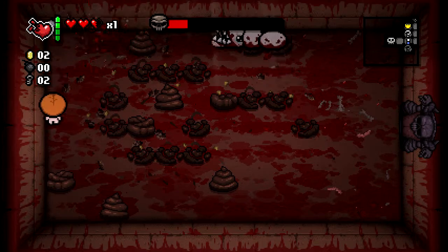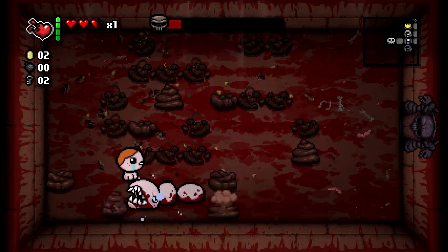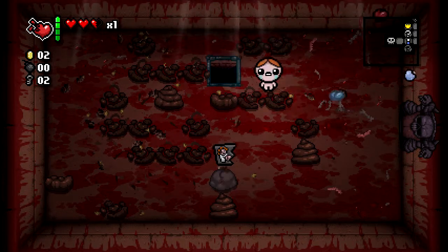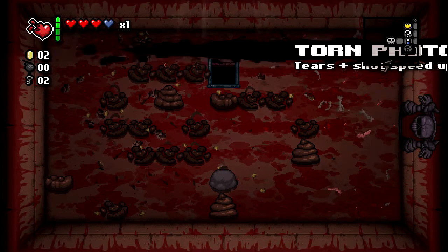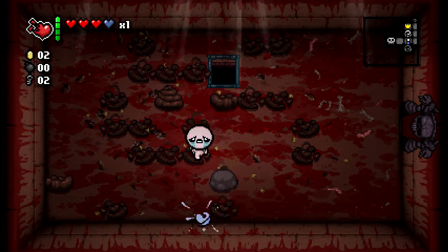Let's take one of them out — right here, right here, yep, there we go. That's one Larry Jr. out of the way. Our speed could be a little bit better — we do keep up with him, but our damage could be better too. This is the Torn Photograph. I'm not entirely sure what it does, but we're gonna look it up — tears up and shot speed up. I'm gonna go ahead and take that. Look at our shot speed, that's cool.